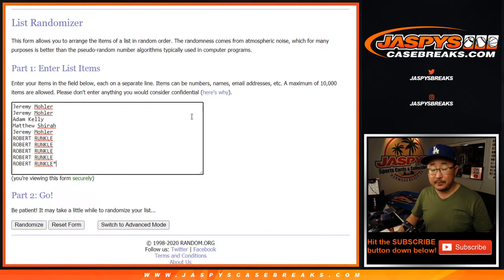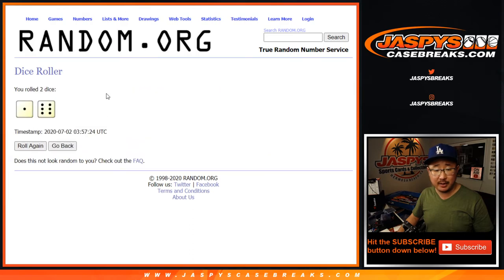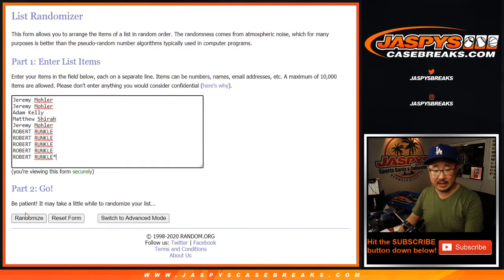All right, big thanks to these folks right here for getting into it. There are the numbers right there. Let's roll it, let's randomize it — one and a six, seven times for each list.